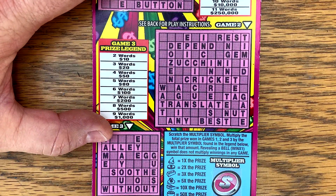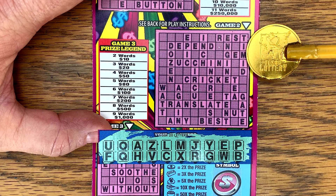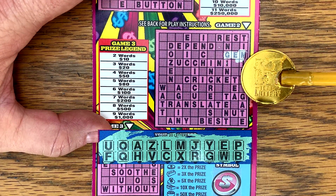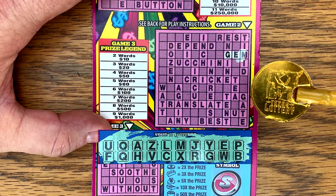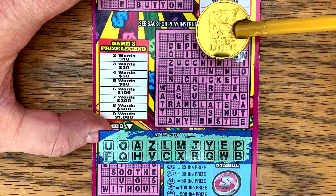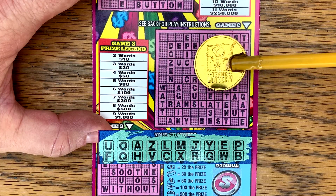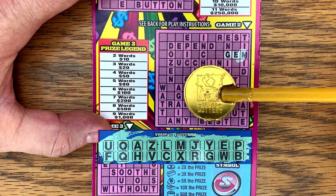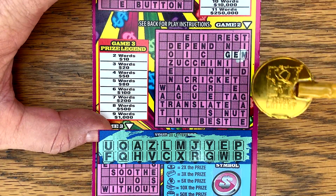Let's try the second game. No I, no T — I keep wanting there to be a T. Any — no N, no T. No N, no I, no N. Circus — no I. I hear Marmalade. No T, no N. Nothing on that second one either. Let's try this last one.